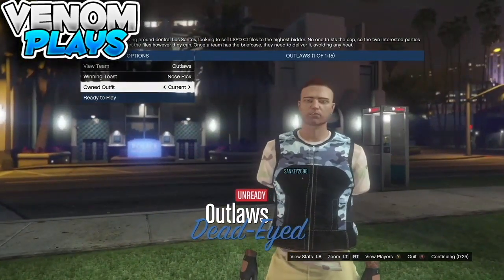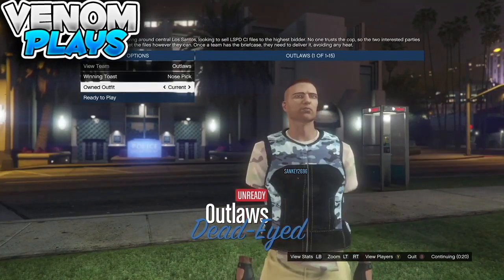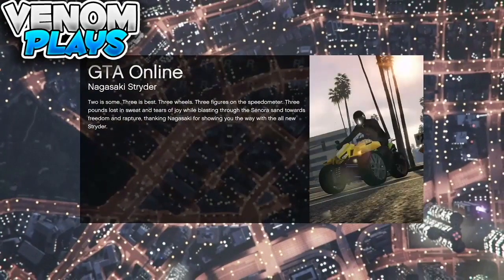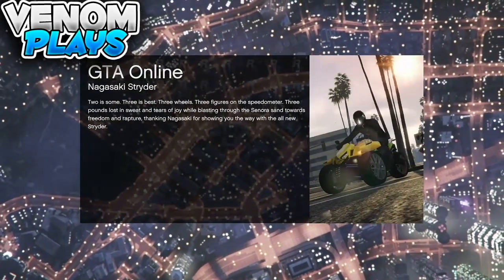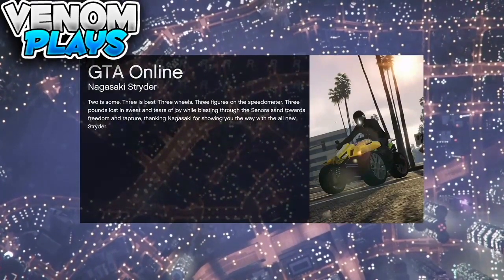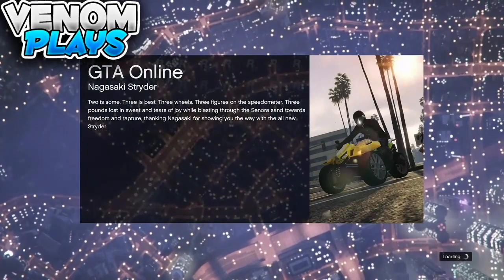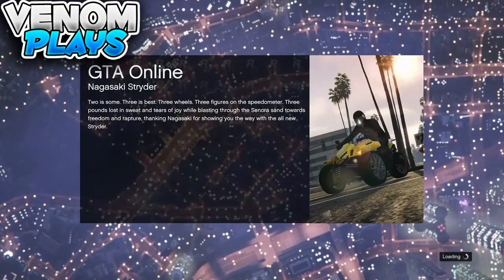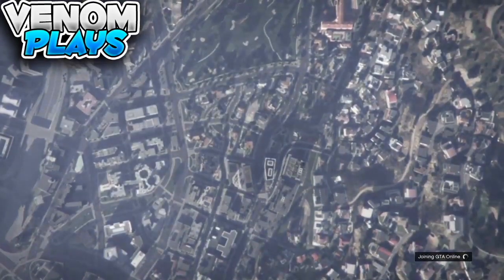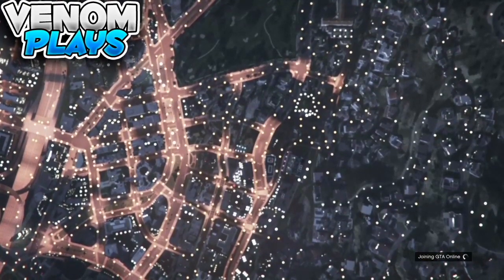Once the director mode outfit is fully showing after going one right and one left, simply leave the job. When you leave the job it will load you back into online. If you get an alert, go ahead and accept it. If it puts you back into story mode, don't worry — just go into an invite-only session. When you load back into online, you will have the joggers — white or whatever color you wanted — it will have saved.